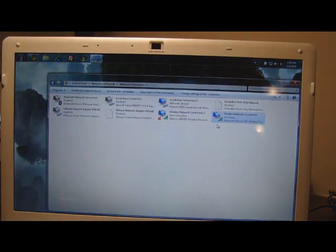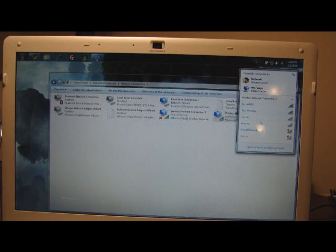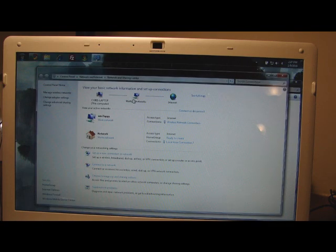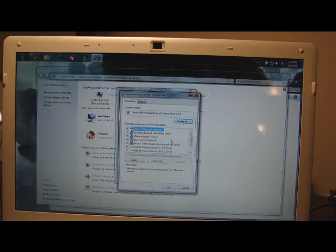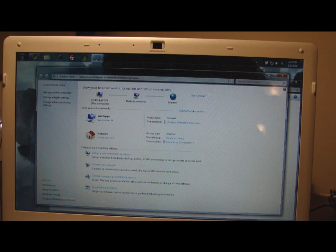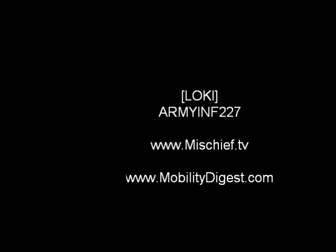I'll bring up my network settings. You can see that I'm using the virtual miniport adapter and my Wi-Fi. I'm not connected to any other Wi-Fi network — I'm connected to my cell phone here. So here we have a connection, local area connection. Properties on that — Remote NDIS based internet sharing device. That's my phone, that's my primary connection, and then I'm sharing through Connectify. So there you go — you can get on the internet on your PlayStation 3 and play a game using your cell phone's data connection.